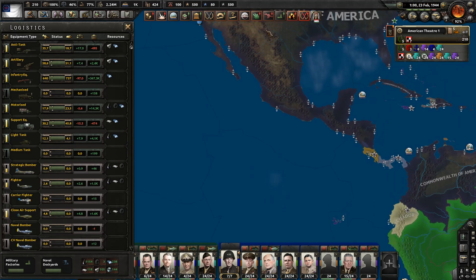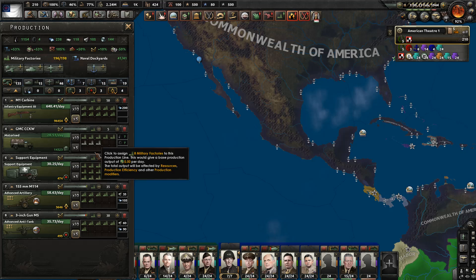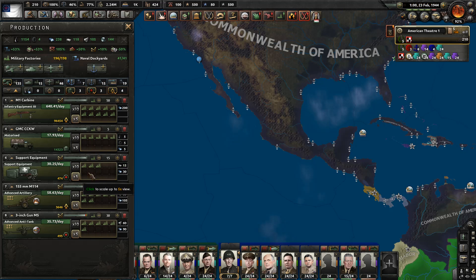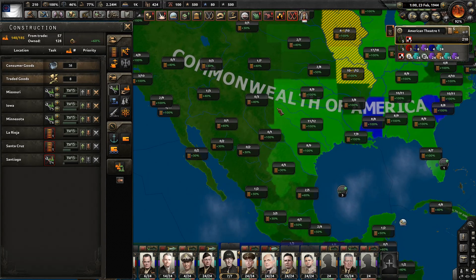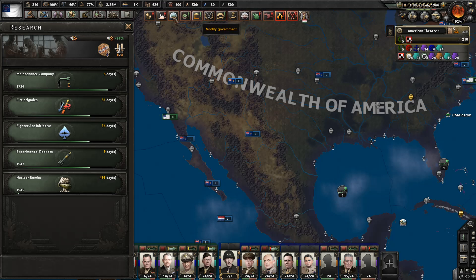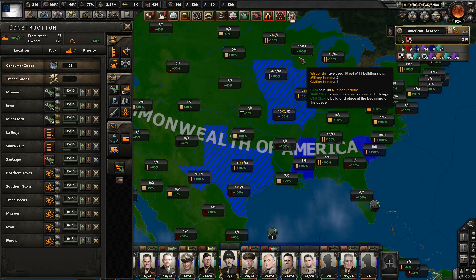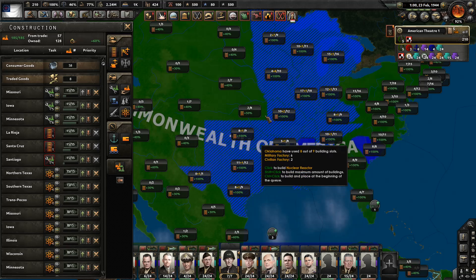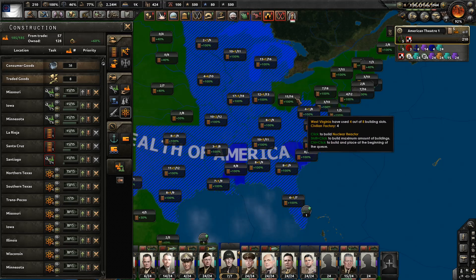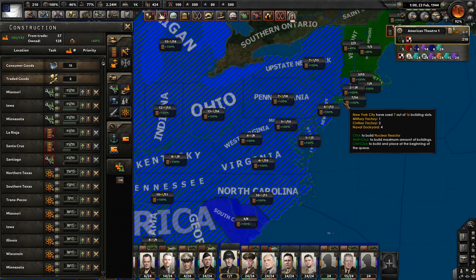Logistically, what am I short on? Anti-tank equipment and support equipment. Let's organize some stuff here — bring this up to 20. Free civilian factories still. We already have researched... we just got the nuclear reactors, so let's start building a bunch of those. Yeah, there we go. Plenty to keep me busy for a good long time. We should have plenty of them up and running by the time.